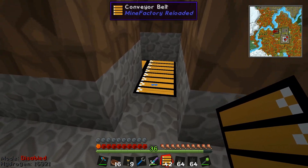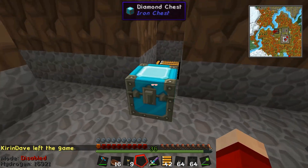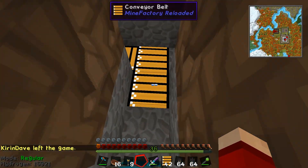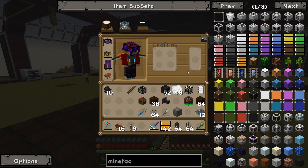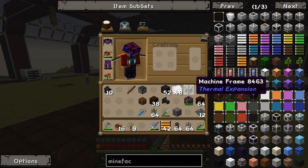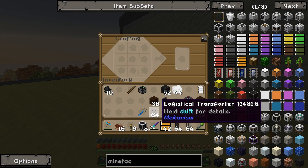Here's a problem: conveyor belts will not insert things directly into a chest. I've got a diamond chest here where everything is going to go, but items will not just flow straight down a conveyor belt and go straight into the chest — they're just going to sit there right on the edge. So what I have to do is make an item called an item collector, which is composed of plastic sheets, a chest, and a machine frame. As you can see, you get eight of these item collectors for that one single crafting recipe, which is more than fair.